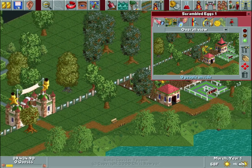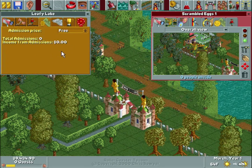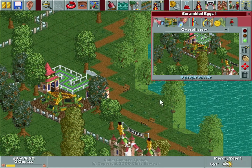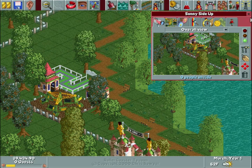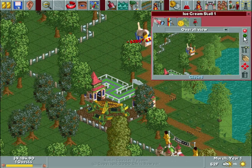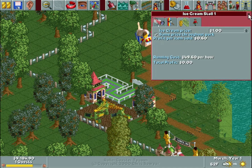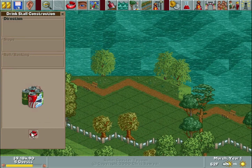We'll open the park, set the admission free for now — and actually we might play around with leaving our admission free for the entirety of this park. There were 21 total scenarios in the original release of this game. Since this is one of the first few maps in that original 21, I know they only get more and more difficult, so if I'm going to experiment with making less money or having a free entrance fee, I'd rather do it at the beginning since the objectives are typically much easier.